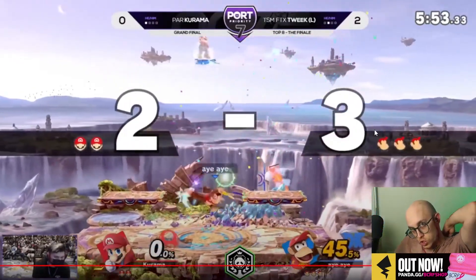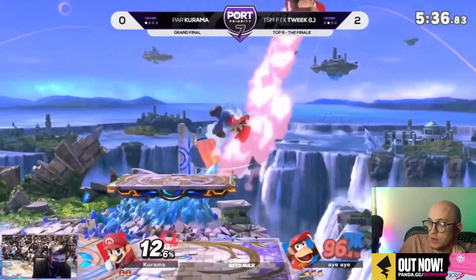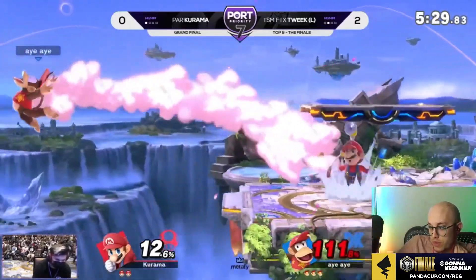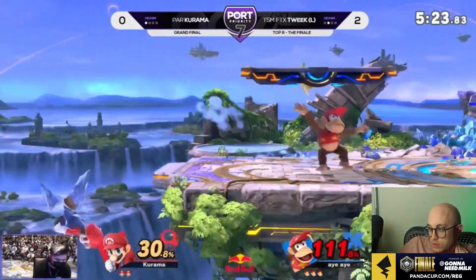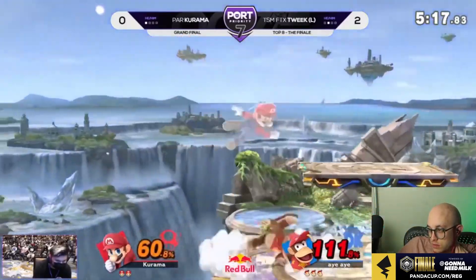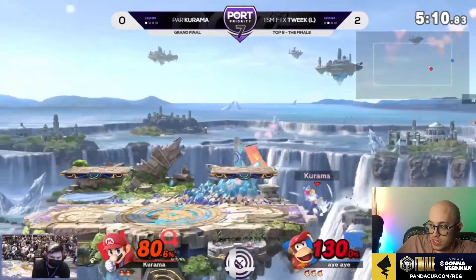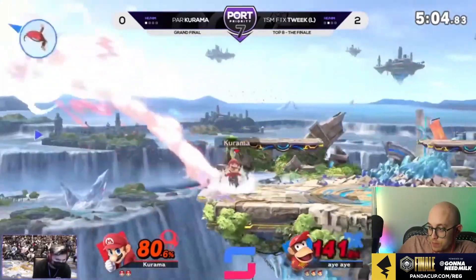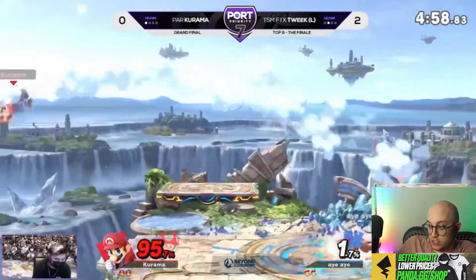That up smash will cover the trip rolls because they have weightless invincibility. He has edge cancels, so Tweak will just constantly go for edge-canceled side Bs to minimize the chance of getting hit, because you have to already be super there. But Tweak is 100% willing to just crash into stuff for damage. It's hard because then Tweak can just decide to go back to the short side anyway.